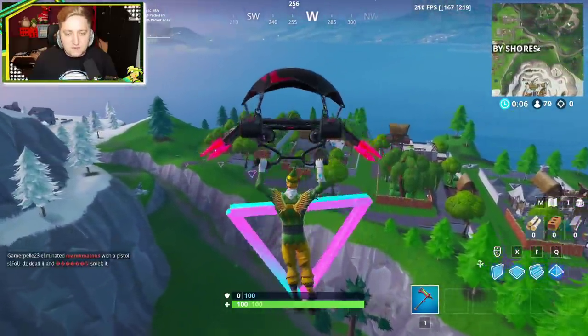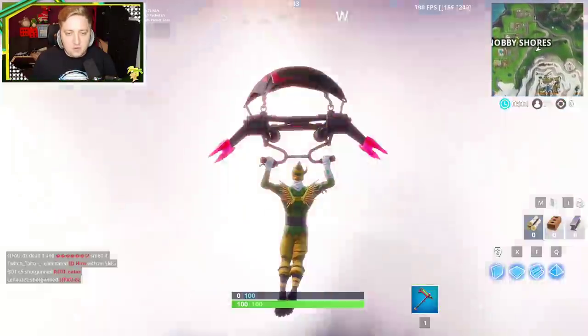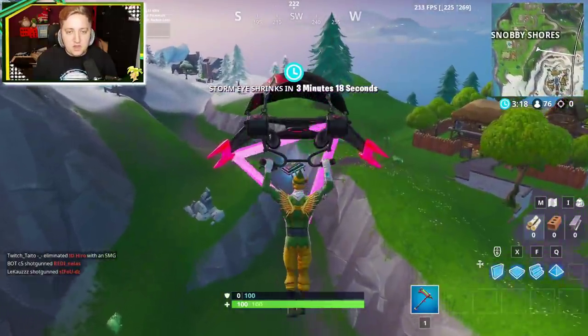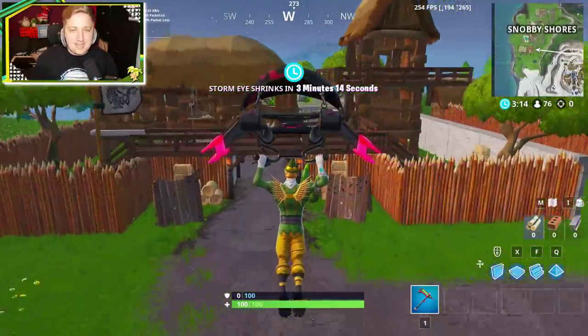Let's get straight through the first one. There we go, nice. Just keep holding forwards. Nice. A little bit of a drop. And then the final one is right here. Get your print screen. There it is. Fantastic. And that's where you can find today's Fort Byte.